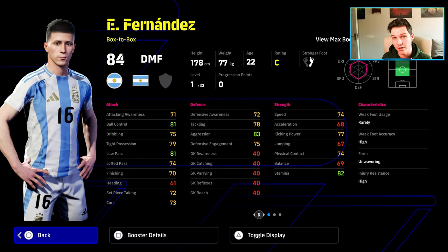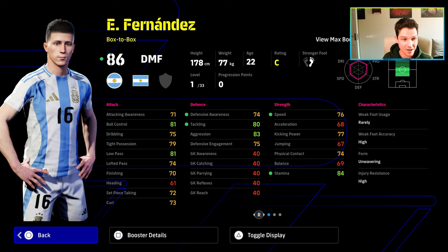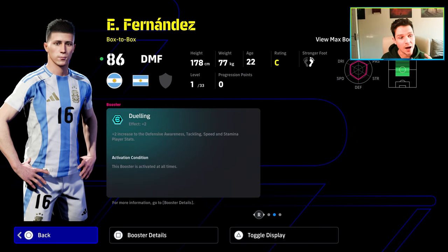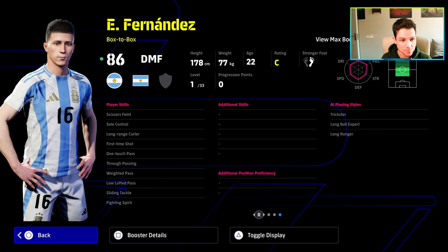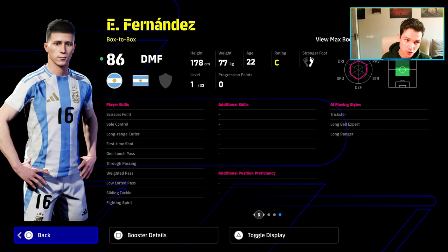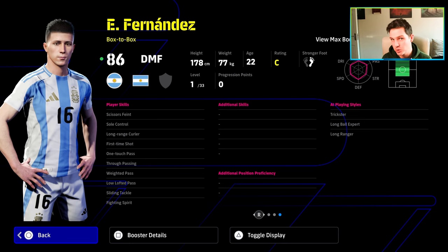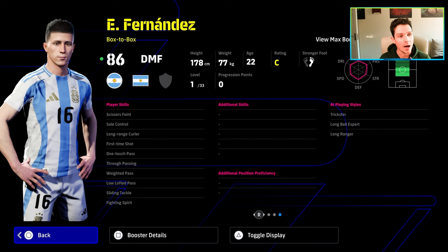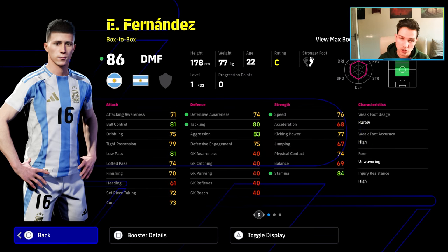Unless you play possession — very, very good possession — Fernandes is more of a box-to-box. He's your Kante, your Makelele, your Davids — your chase-down artist who's going to be covering every blade of grass. With his booster he could have been a slightly better card; his speed, acceleration, and balance are very bad for a player this size given he doesn't have much physicality or height. Player skills are nothing to be sniffed at though — he actually has sole control, one-touch pass, weighted pass, low lofted, true passing, and sliding tackle. But he doesn't have interception or blocker. If you're playing a defensive build you will 100% need interception and blocker — that's where the game is at the moment.